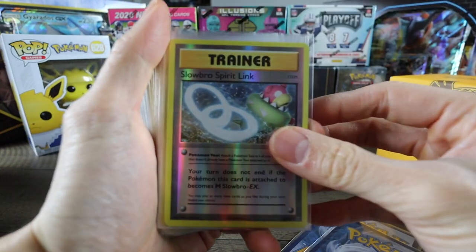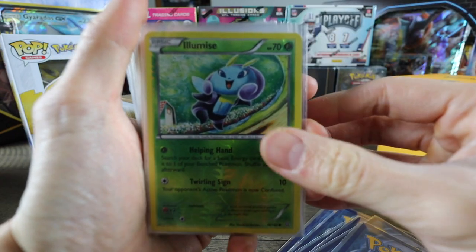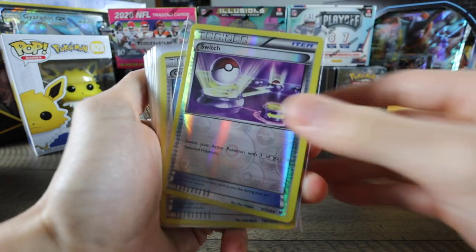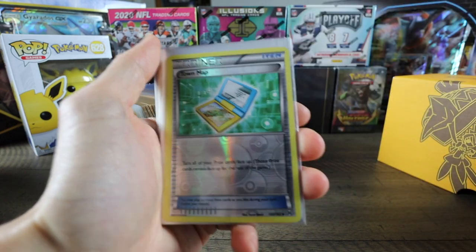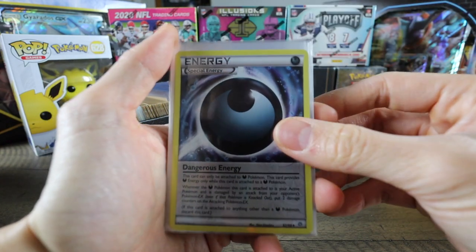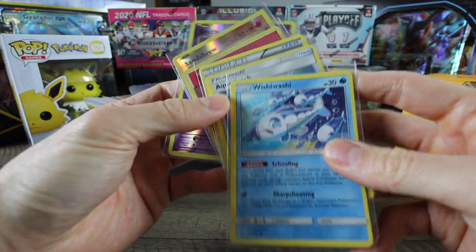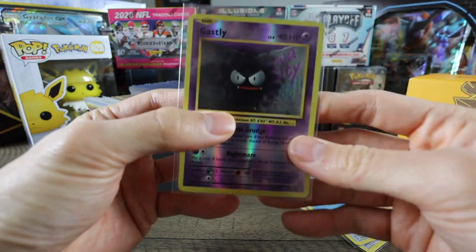So I organize them by Reverse Holo first: Shuppet, Slowbro Link, Ultra Ball, Charmander, Spiel, Dratini, Illumise, Pelipper, Rovile, Macargo, Porygon 2, Tentacruel, Eco Arm, Switch, Old Amber Aerodactyl, Sneasel, Professor Oak's Hint, Town Map, Slowbro Link, Gardevoir Spirit Link, Repel, Energy, Enhanced Hammer, Aqua Patch, Pokeball, another Enhanced Hammer, Wishiwashi, Energy, Sandshrew, Gastly.